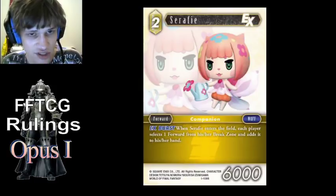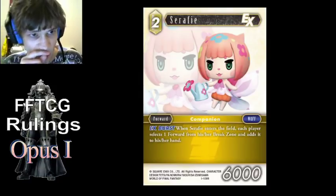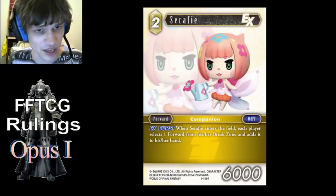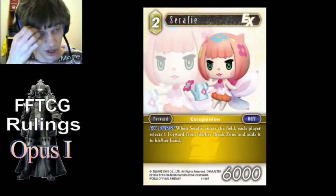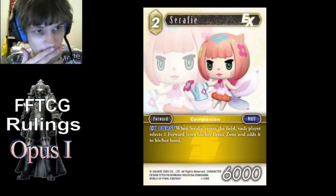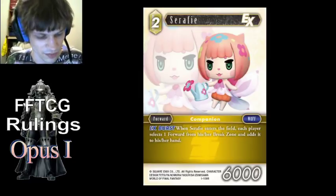Seraphie doesn't say 'choose,' so the forward you get back is decided at resolution — both players decide at resolution. Also, you don't both have to have a forward in your break zone to trigger this ability; you can have a forward and your opponent cannot, and you still get to get one back. Because both players select at resolution, the turn player selects first, so the non-turn player will know which forward their opponent is selecting before they select their own. That's especially relevant with Seraphie being an EX — it can trigger during your opponent's turn, which means they will have to select first, which benefits you.